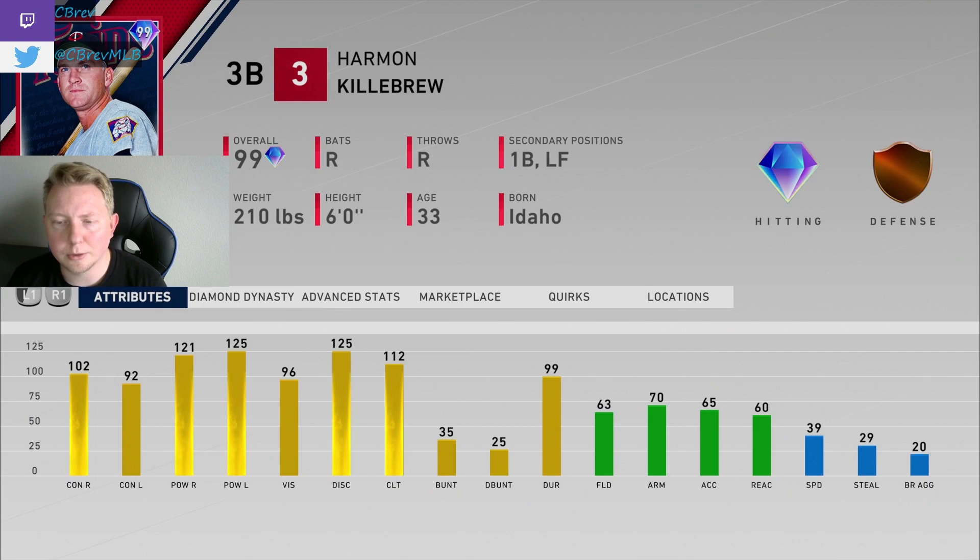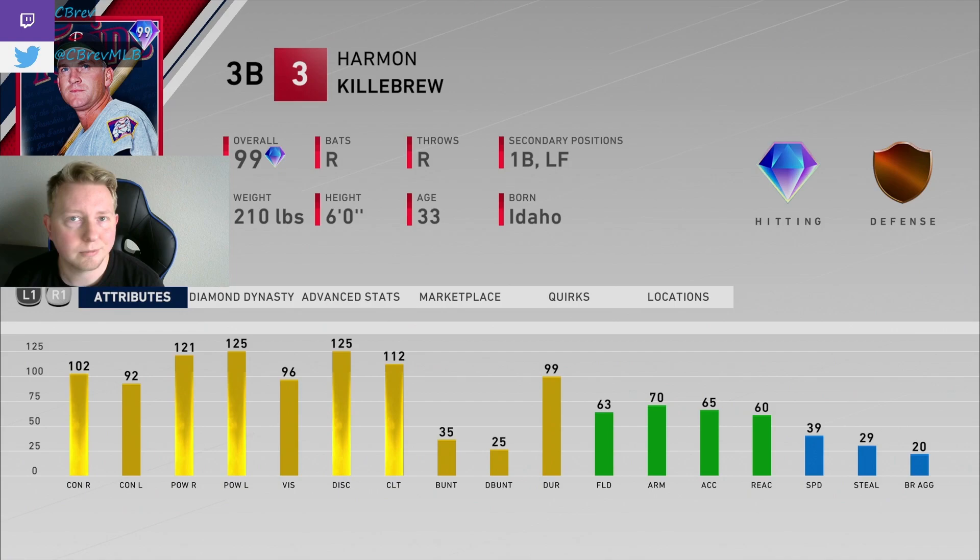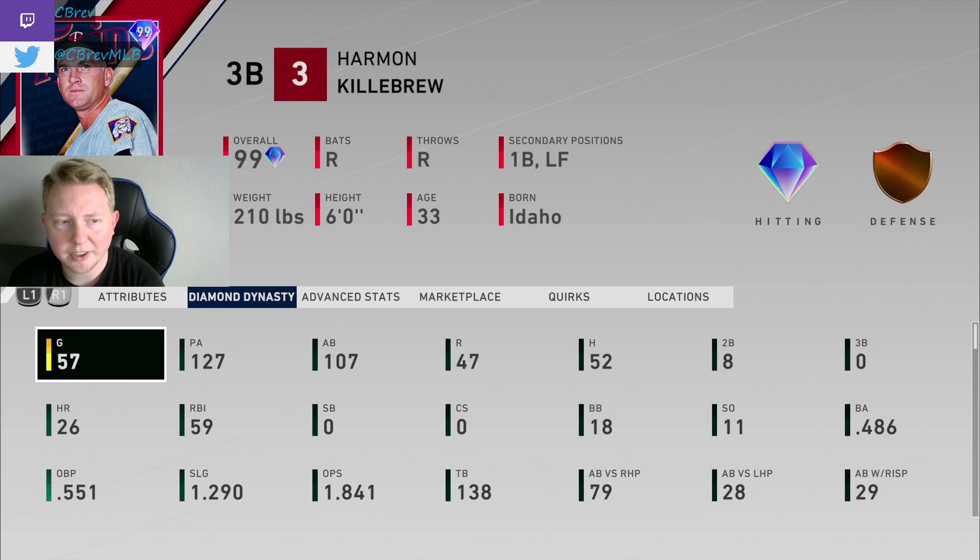Keep that in mind especially if you're playing on a difficulty higher than what you're used to. If you're playing events on Hall of Fame and you're used to All-Star, try to start your swing a little early. Or if it's right-on-right, maybe look for stuff away instead of inside. I had a lot of success right-on-right just hitting pitches outside with this card — he goes down and gets them. Really pleased with this card.